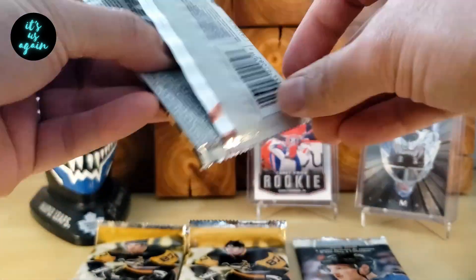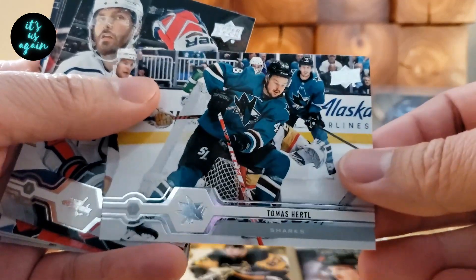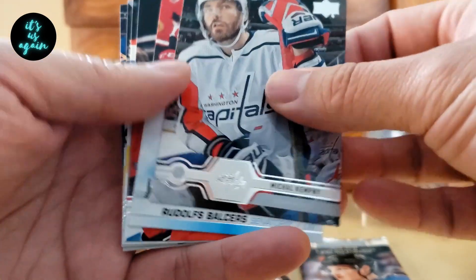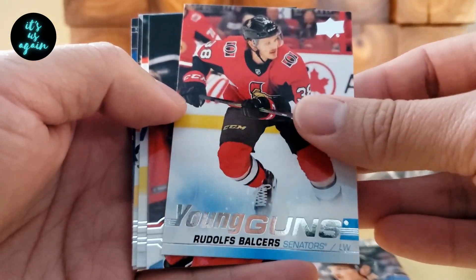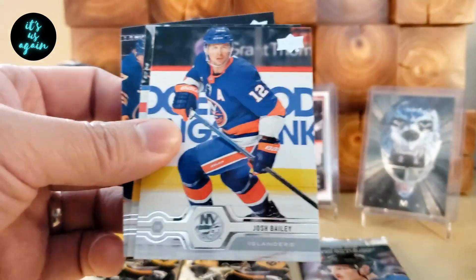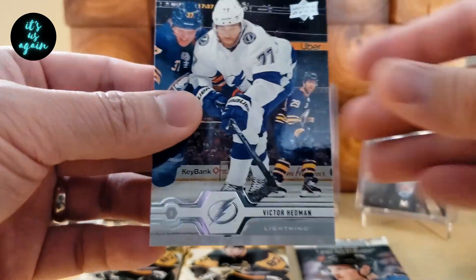Four packs left. Nick Bonino, Thomas Hertel, Michael Kempney. Got a Young Guns — Rudolfs Balcers. Not who we're looking for. And Jesper Bratt, Josh Bailey, Mark Shifley, Victor Hedman.